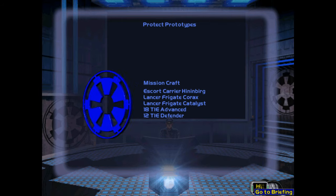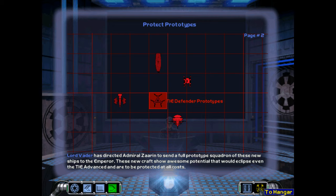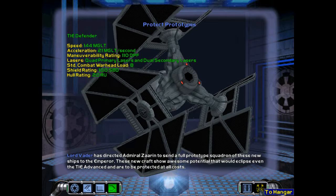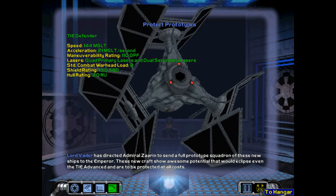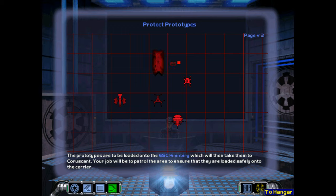After the enormous success of the TIE Advanced project, Admiral Zarin has already been designing a new starfighter designated as the TIE Defender. Lord Vader has directed Admiral Zarin to send a full prototype squadron of these new ships to the Emperor. These new crafts show awesome potential that would eclipse even the TIE Advanced, and are to be protected at all costs. The prototypes are to be loaded onto the escort carrier Hindenburg, which will then take them to Coruscant. Your job will be to patrol the area to ensure that they are loaded safely onto the carrier.